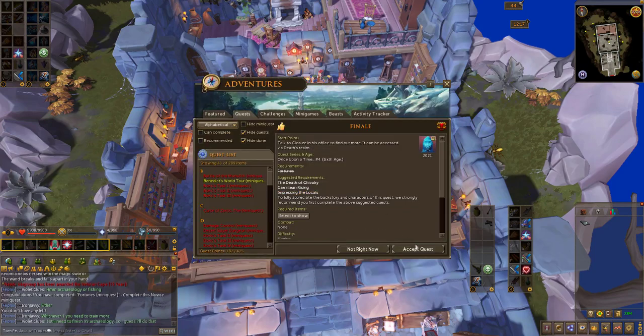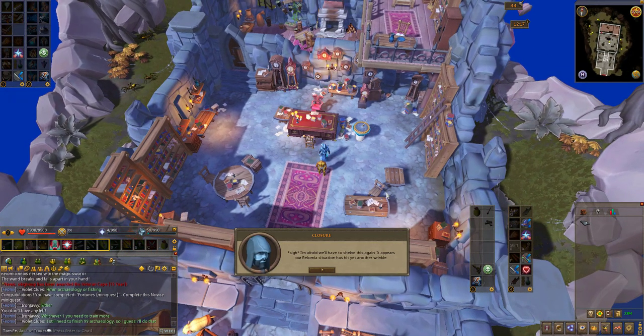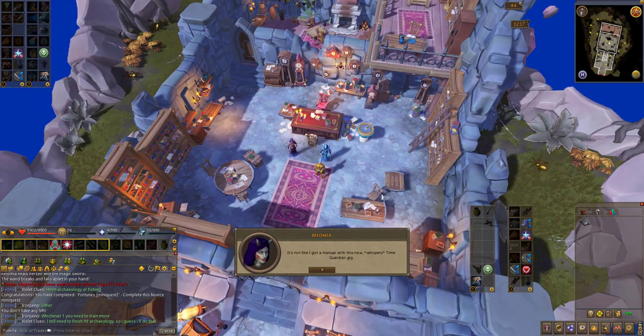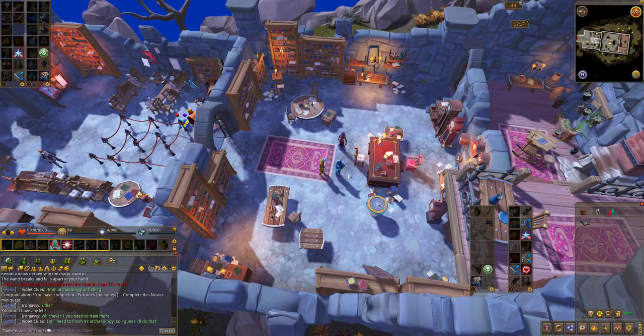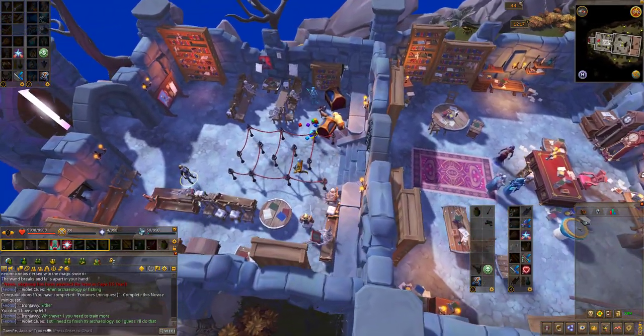To begin the final mini-quest, speak with Clojure in his office and when you get the Finale prompt click accept quest. Go through the entire dialogue and once completed, run south to the three NPCs you can find just past the barriers.